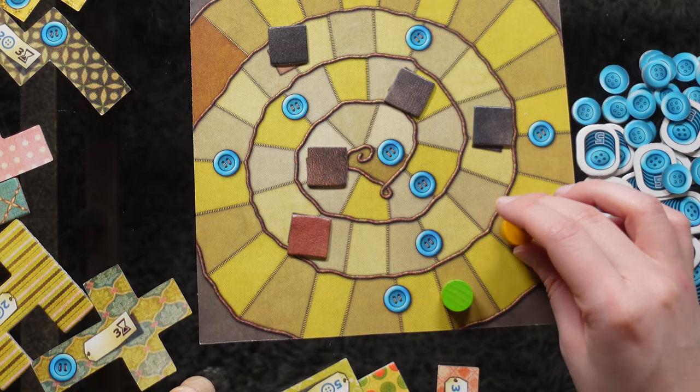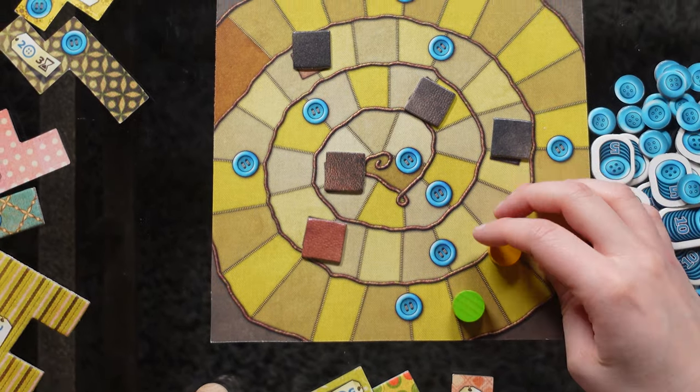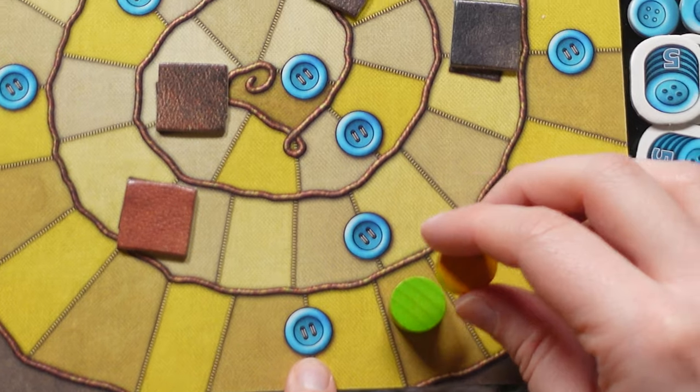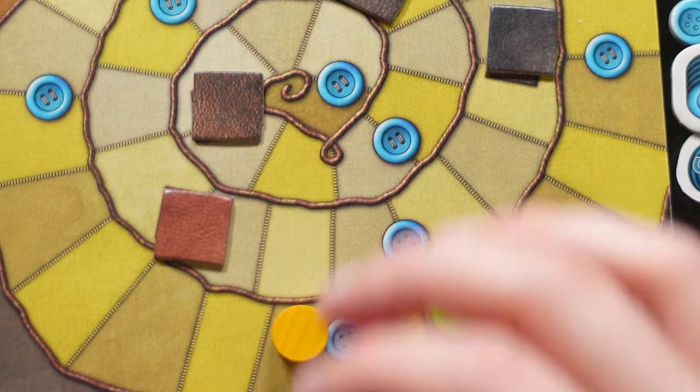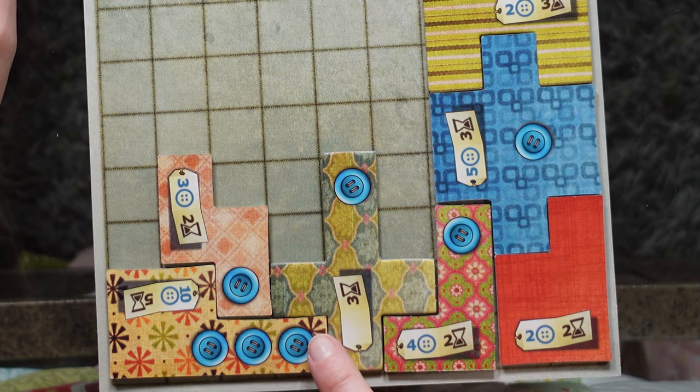In this game, players do not rotate turns. The player further back on the time board will take multiple turns if needed until they are ahead of their opponent. The time board itself has two different events that occur. Every time you pass a button space, you receive a number of buttons equivalent to the number of buttons you see on your quilt board. This incentivizes getting patches that have little button symbols on them, because this is how you're going to be accumulating buttons every time you pass a button space in the game.